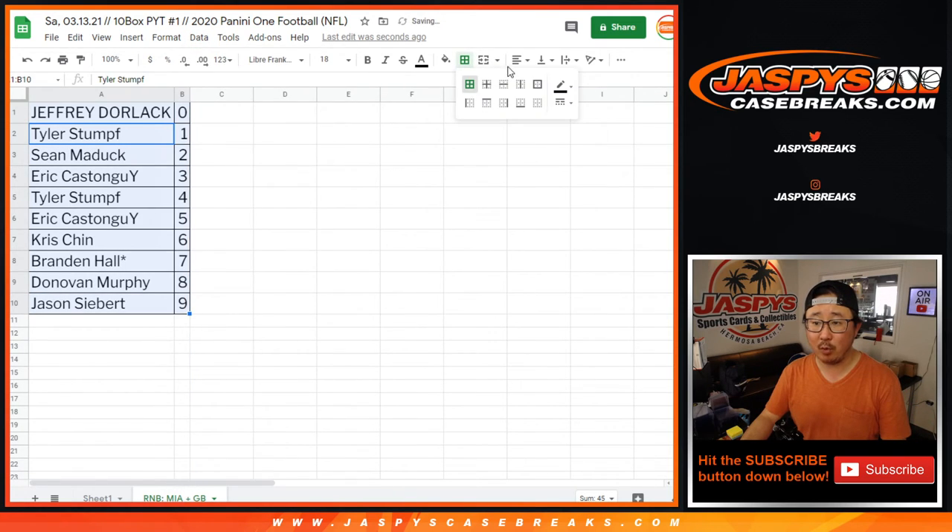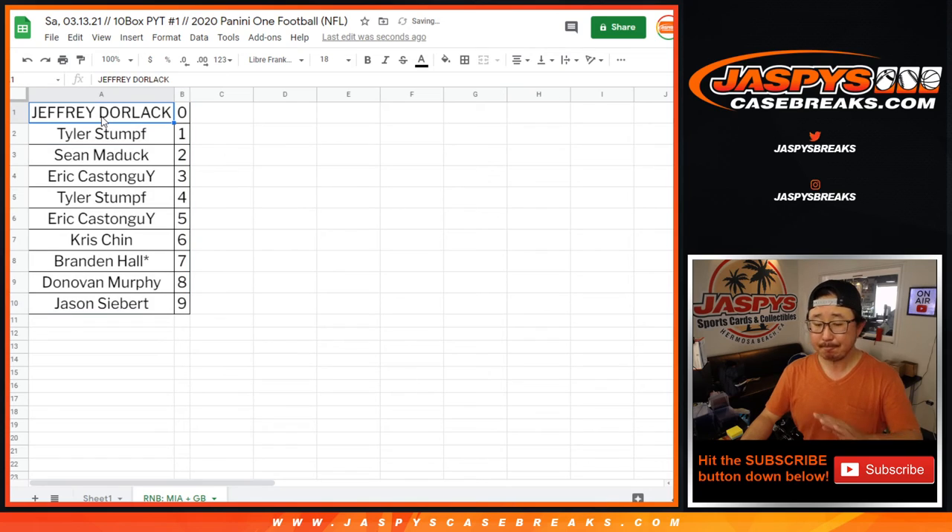Once again, we've got to do one more random number block randomizer, and then we're in Brakesville on that Panini one. So go check that out at jaspescasebrakes.com. I'll see you next time for the next one.